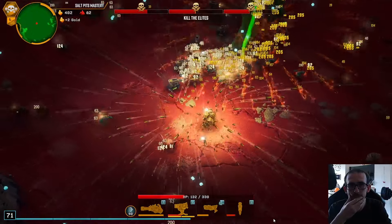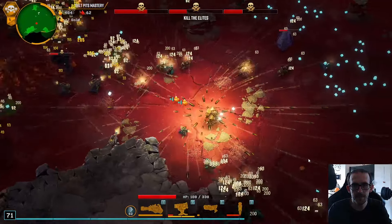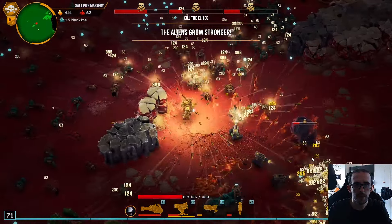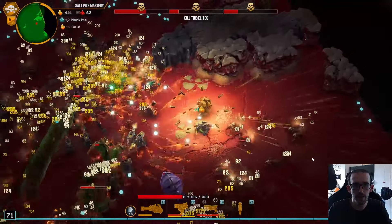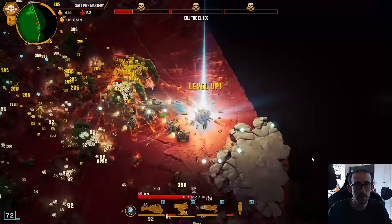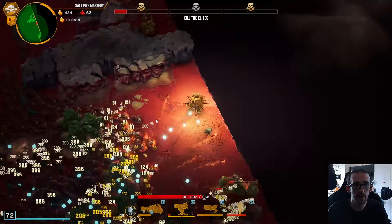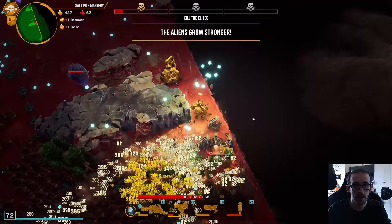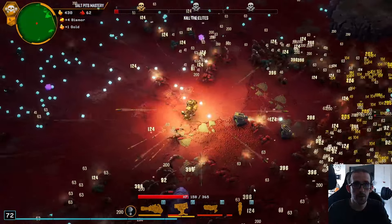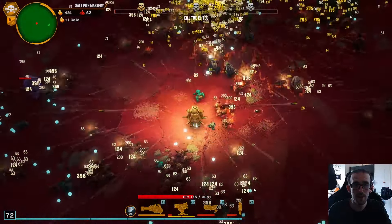I don't know how I managed to dodge all that. I think I do need some more damage — damage is starting to lack a bit. Hopefully we can buy a bunch in the shop. I'm going to stay in a spot and stop running around like a madman to try and get some damage done on these elites. Land on the lead bursters for a while — that should deal a lot of damage, which it did. I will take some max HP — getting concerned. Mine through here for an escape. One boss left just needs to take some damage — lead burster's going to get him in a second.